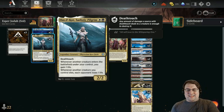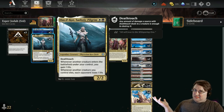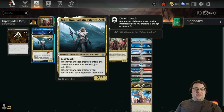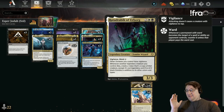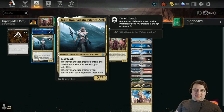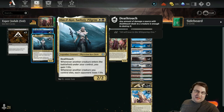We also have Elas il-Kor, Sadistic Pilgrim — a 2/2 Phyrexian Cori Cleric for white and black with deathtouch. Already worth the price of admission, and it's an uncommon to boot. Whenever another creature enters the battlefield under your control, you gain one life. Whenever another creature you control dies, each opponent loses one life. It's a legendary two-drop, so a good cascade target. The deathtouch body is very relevant as a blocker, and if Ratadrabic is down when Elas dies, we get a token copy and can get those effects multiple times.